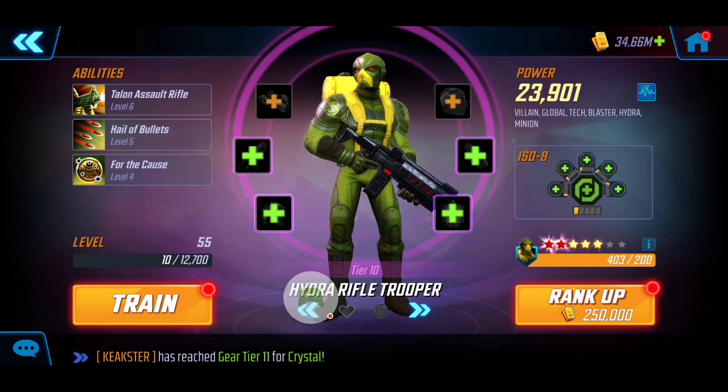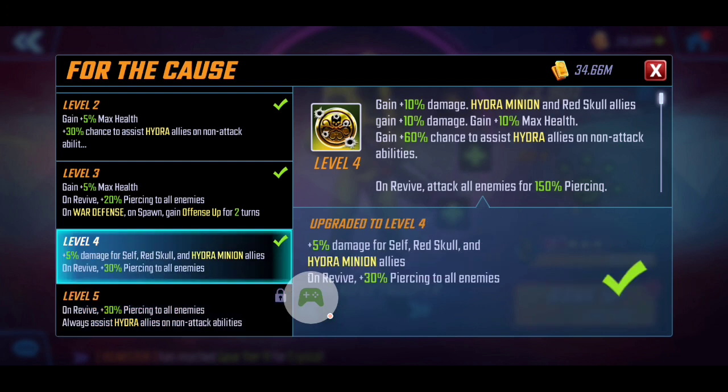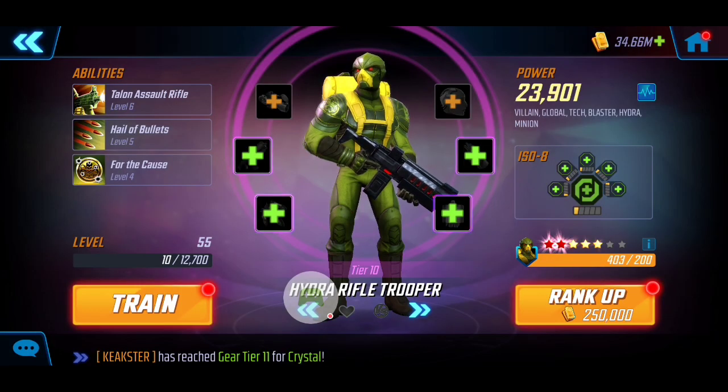Hydra Rifle Trooper is probably one of the key pieces to this team. Whenever he dies, he has a passive where he comes back on revive and deals additional damage upon resurrection — and that revival is thanks to Red Skull. That's where we'll really take advantage for that extra damage. He's built a bit stronger at Tier 10, and consistent with the others, he has the ISO-8 level 1 Healer for sustainability.